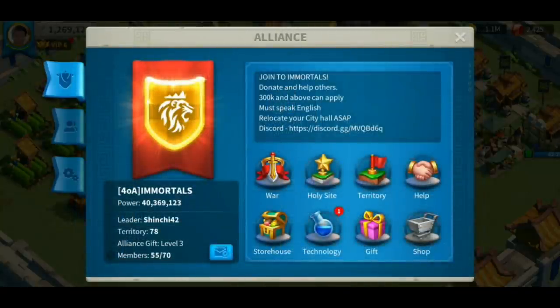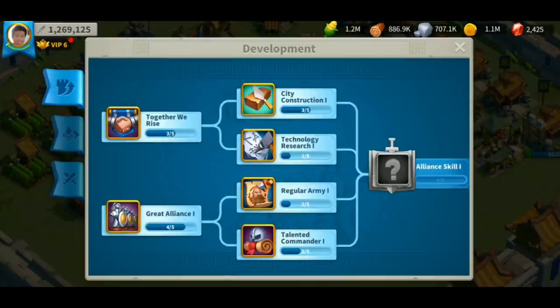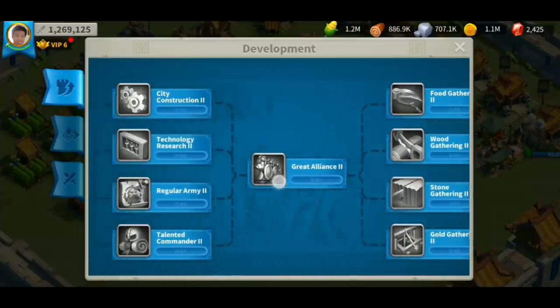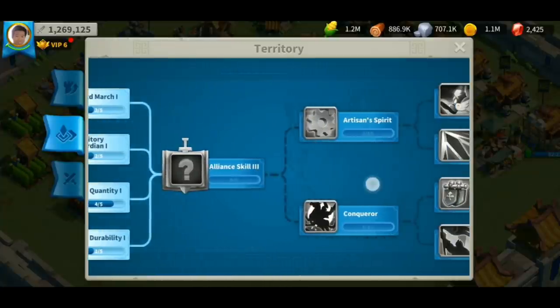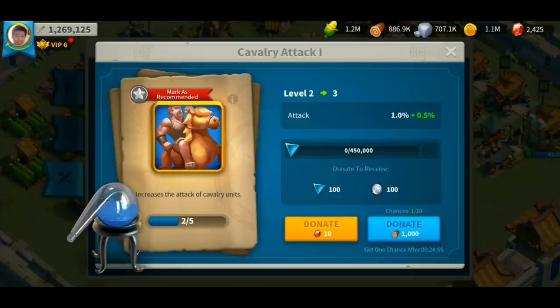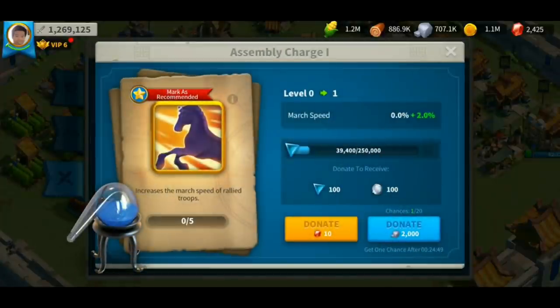The next thing to navigate is the technology page. This is where you can contribute to your alliance by donating your food or wood. The system runs a report every 24 hours and rewards the highest contributors for that day. By donating, you'll start earning alliance credits. You can also earn alliance credits by participating in building your flags, your fortress, and by sending help. I suggest if you're starting a new alliance, focus your research on Together We Rise and Greater Alliance One. If you're a leader or rank 4 member, you can click mark as recommended to guide your alliance members on what research to focus on. To increase your member cap size, start researching Flag Quantity One — building flags increases your member cap size by one.